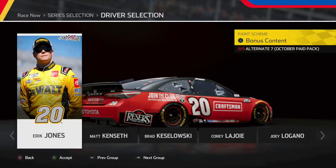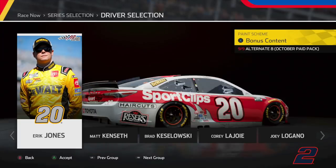Next up, we have Eric Jones' Craftsman number 20 All-Star scheme — basically his primary scheme, just with the number moved. Then we have Eric Jones' throwback, which is based off of Tony Stewart. I'm a huge Tony Stewart fan and I absolutely love this scheme — hands down one of my favorite throwbacks in this collection.